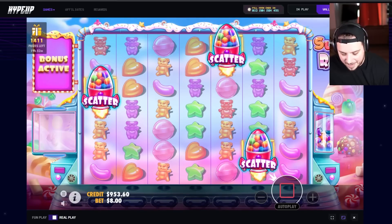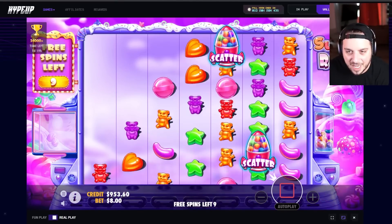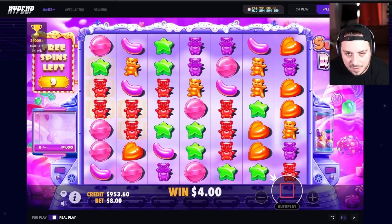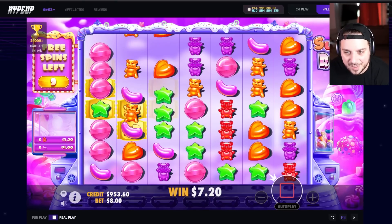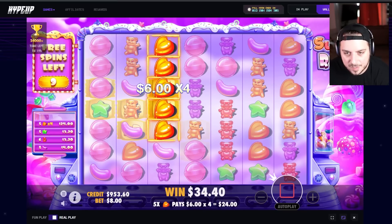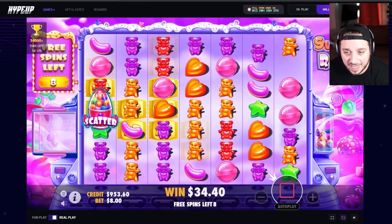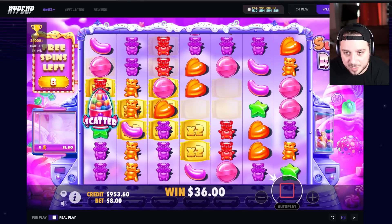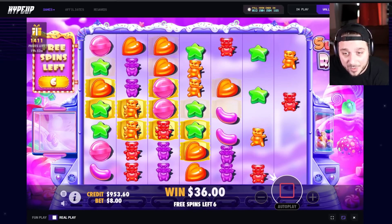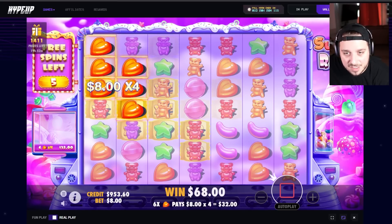I'm not gonna do a 1k, not gonna do an 840 or a 980 - those two are just gonna screw me over. We're doing an 800 here and we're making sure it pays us on this bet size before we level it up. We demand respect when it comes to Sugar Rush - give me green stars. Purples, orange bears, eggplants. 4x early - we like that. A scatter drops right where we need hits - it just knows how to do it. Hearts are in, two multis, purples.